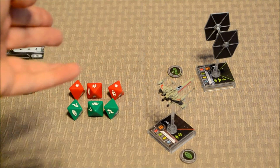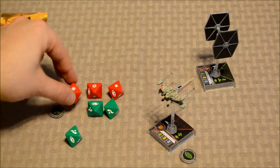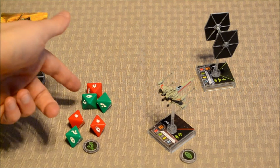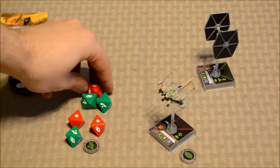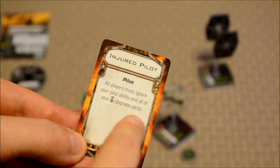Night Beast has an evade token that automatically negates one damage. Regular hits are negated first, then critical hits. The evade cancels one regular hit, another evade result cancels the second regular hit, leaving one critical hit unresolved. Night Beast didn't use a focus action, so the focus icon on his defense dice is wasted. A card is drawn from the damage deck and, because it's a critical hit, played face-up: Injured Pilot — all players must ignore your pilot ability and all upgrade cards.